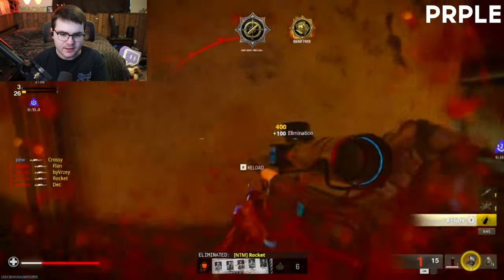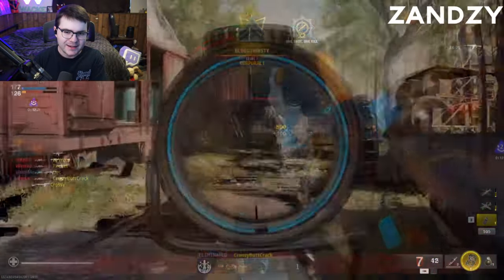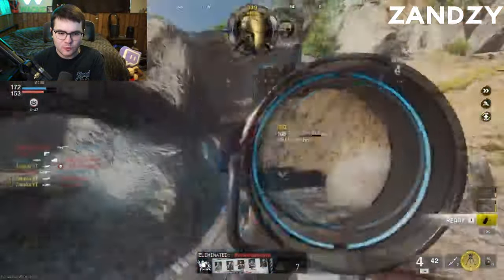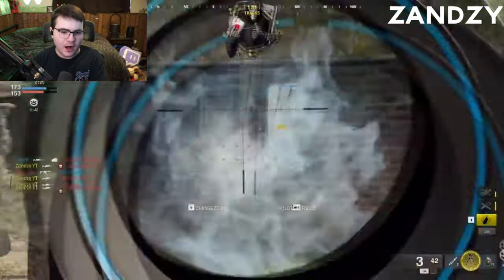Then we got Purple on the Scud map again. He's gonna get two, gonna get three — oh, barely got that guy — get a fourth. He's doing some nice movement, nice little five-kill.